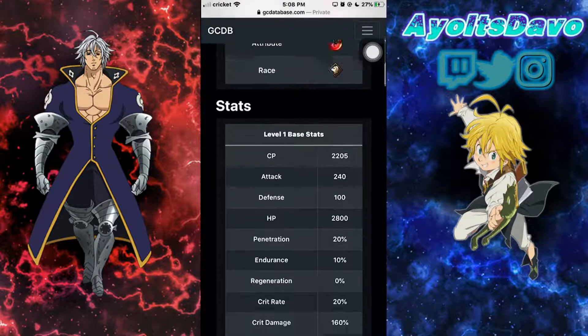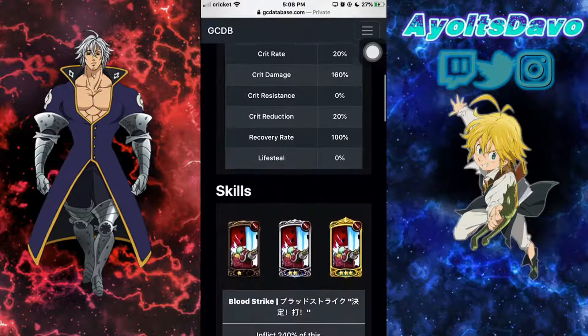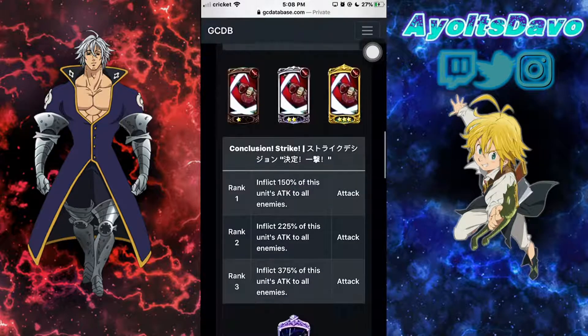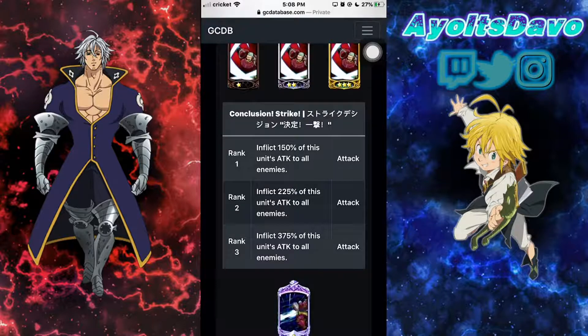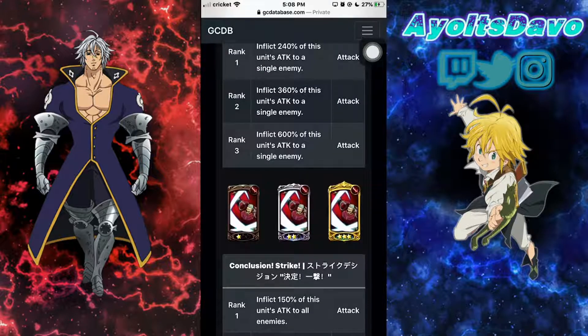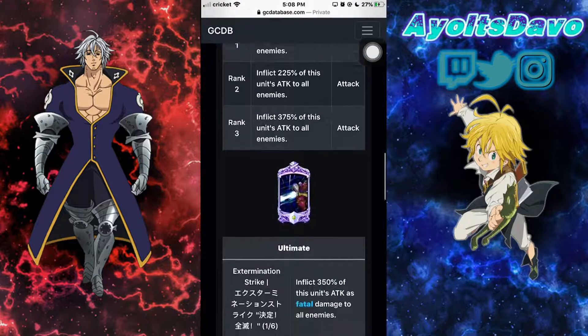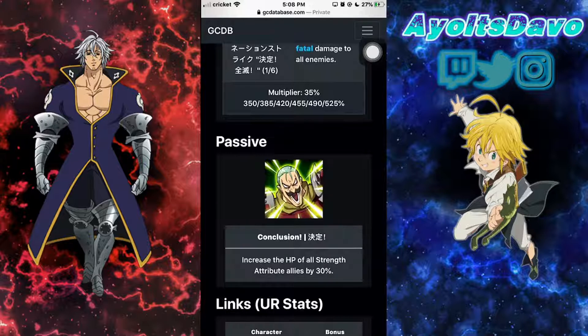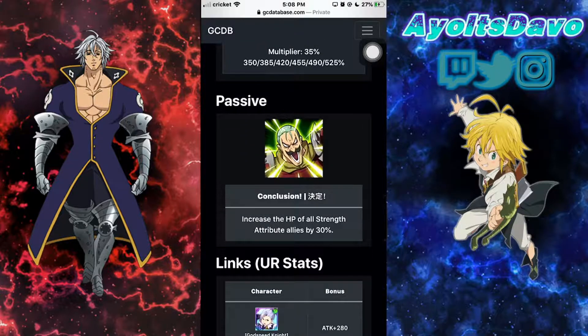Twigo is a pretty good AoE unit. His second card is 375% to all enemies. Pretty good if you're auto-farming and you've got Hauser on the team. This guy gets a buff from Hauser's passive, and Hauser gets a boost from his passive — increase HP of all strength attributes, which is red types, by 30%.